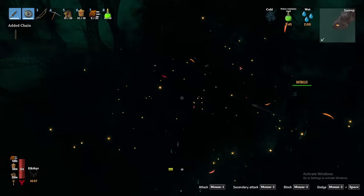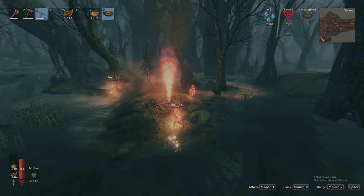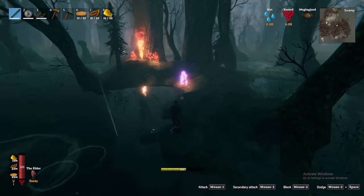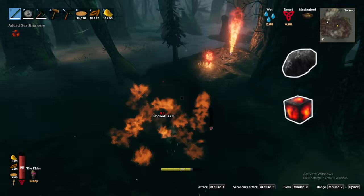Surtlings only spawn near flame geysers and are a rare spawn in themselves — you will have a hard time missing the sight of flames. Surtlings will hurl fireballs at you, but the good thing about constantly being wet is that you are resistant to fire damage. Defeating these gives you coal, surtling cores, and rarely the Surtling trophy. Farming Surtlings near these geysers makes for an excellent surtling core farm.